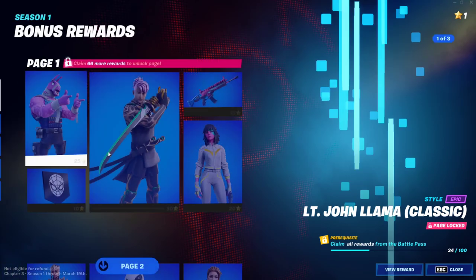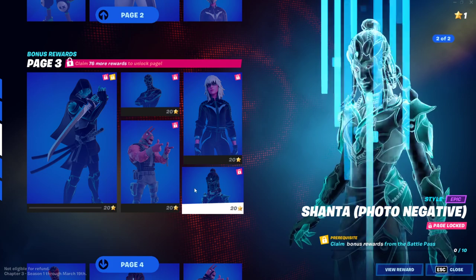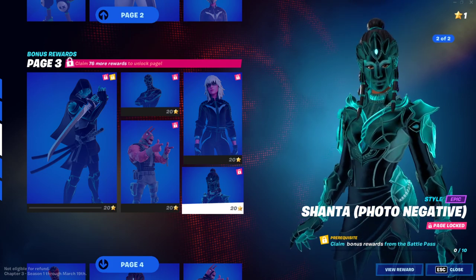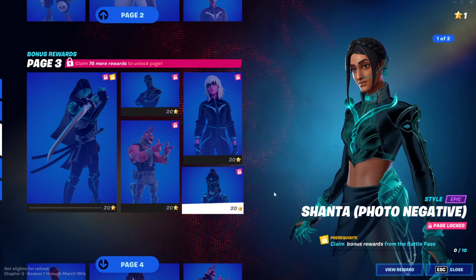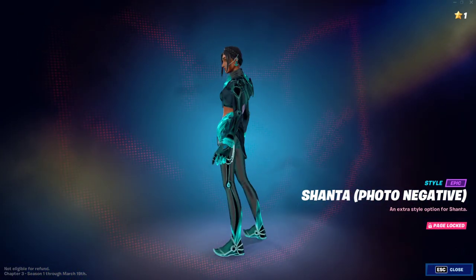Once you have the base skin, you'll be able to buy this skin from the bonus rewards. It's on page 3 and you need 20 battle stars. You get 5 per level, so make sure you level up 4 times in Fortnite to get 20 battle stars, and you'll be able to acquire this beautiful variety of Shanta, which looks absolutely awesome — even without the mask it looks very beautiful.